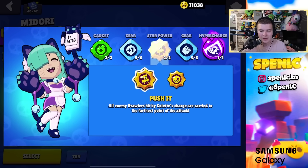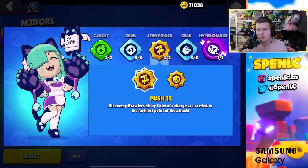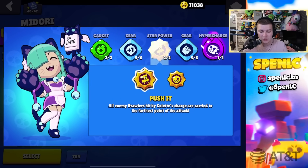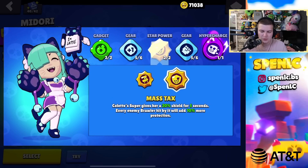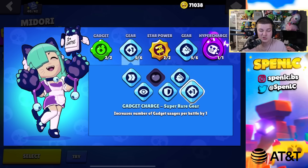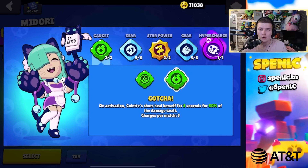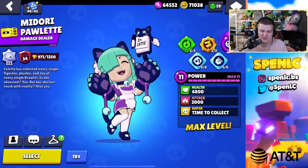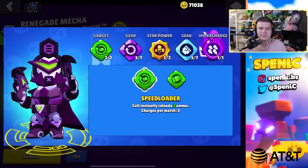Colette: gotcha gadget 100% of the time. Star power: mass tax pretty much always — very good on heist; push it can confirm kills so it's roughly 50/50. For gears, this setup all the time — four chances to heal is insane, plus damage since that's what you want to do with Colette.